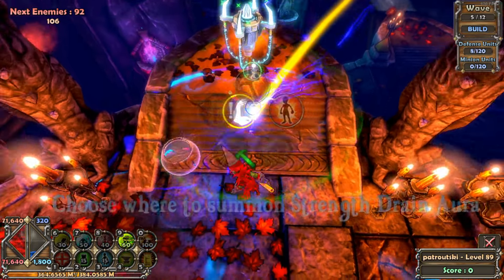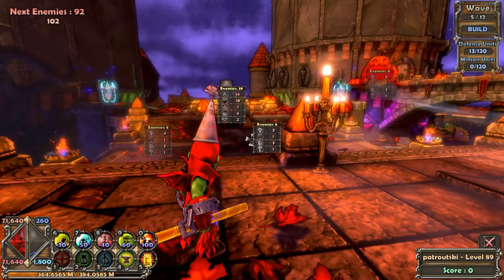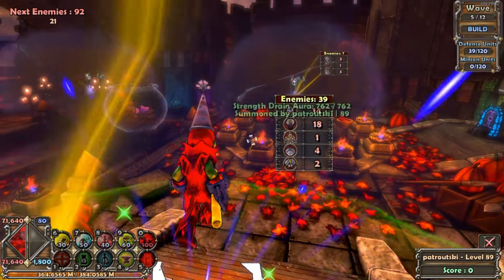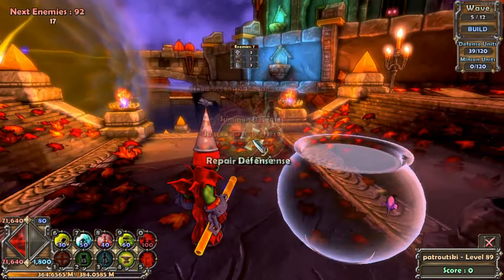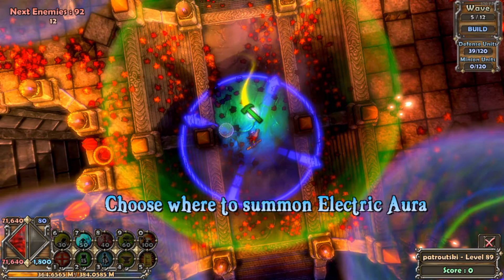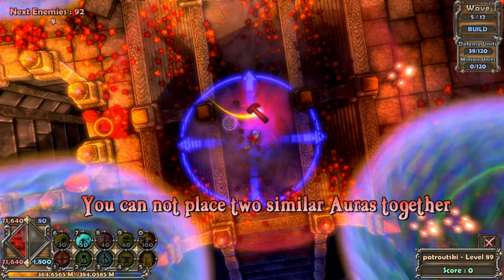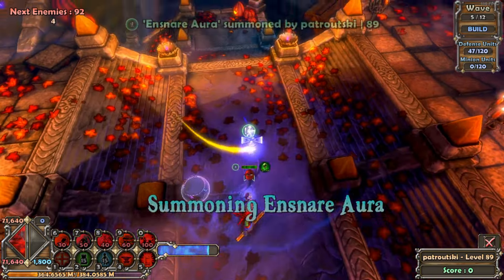I'm just going to be focusing on building the three aura stacks on the three crystals, directly on top of them. I have an aura stack at each crystal and a little bit of mana leftover. I think I'm just going to build like an electric aura — maybe an ensnare and electric aura here, leading into either crystal. The time is kind of running out. I'll press G and jump into this wave.